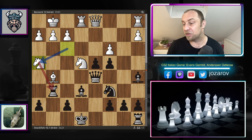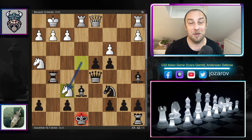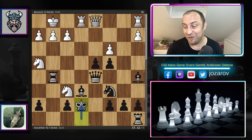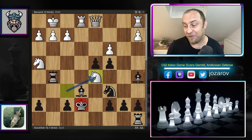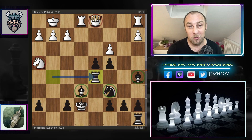Knight to h4 attacks the rook, the key protector of the f6 square. Stockfish continues with rook to g5, allowing Berserk to play the fork. Stockfish plays king to e7, and after knight takes d5, rook takes d5, we have reached this crazy position in which Stockfish has three minor pieces against the queen and a minor piece by White. Stockfish grabbed many pawns while sacrificing the queen.